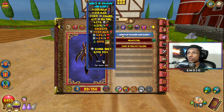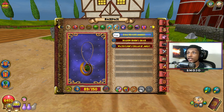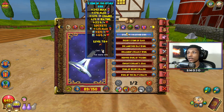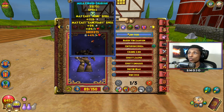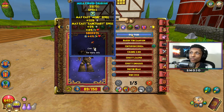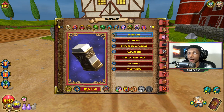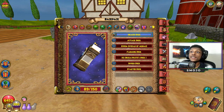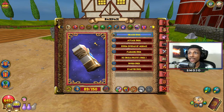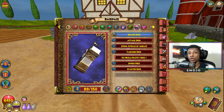For our wand we're using the Root of Springs, for our athame we're using the Mercy of Shadow and Light, for our amulet we're using the Exalted Life Amulet, for our ring we're using the Stone of the Other Side, and for our pet we're using a pet I'll get into in more detail in a minute. For our deck we're using the Healer Deck, or the Interstellar Warriors Deck. The main points of this gear are the robe, the wand, the ring, the pet, and the deck — those are by far the most important parts.